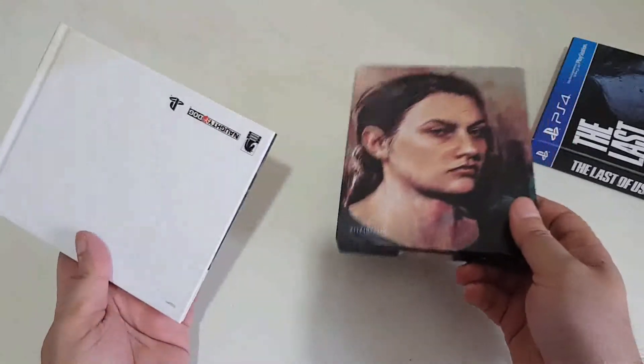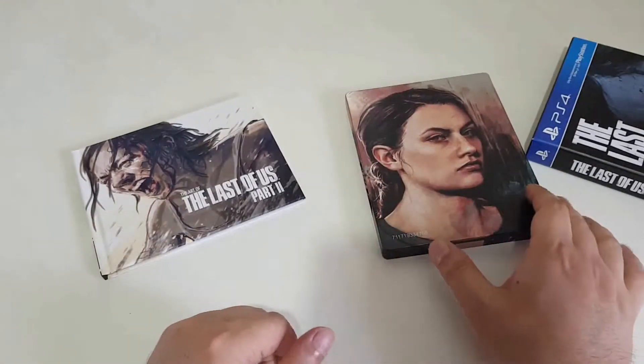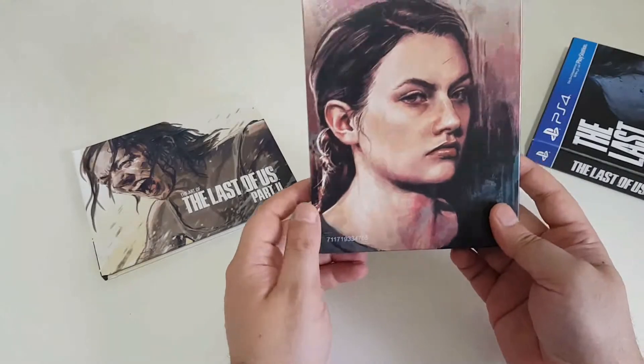Not much in here — a steel case and an art book. This is the art book; it reminds me of The Walking Dead. And this is the steel case with some kind of number I just noticed — it's a sticker, it can be removed.